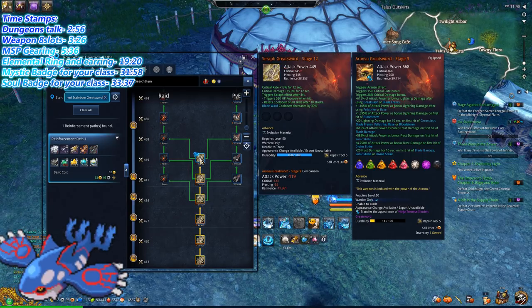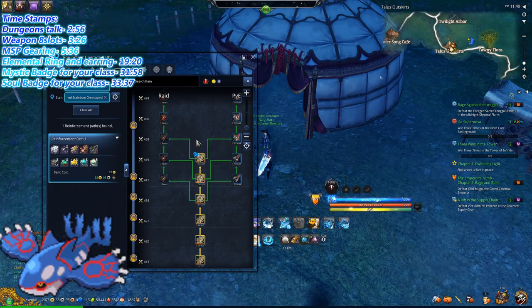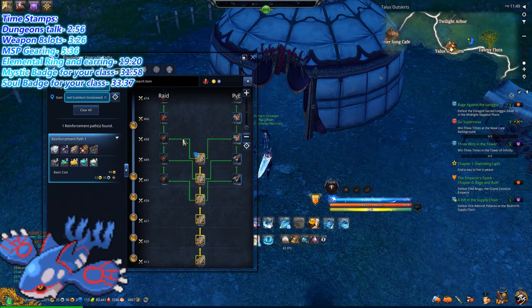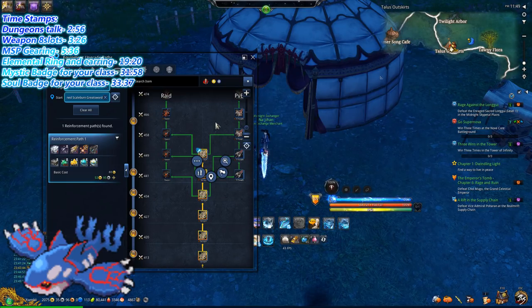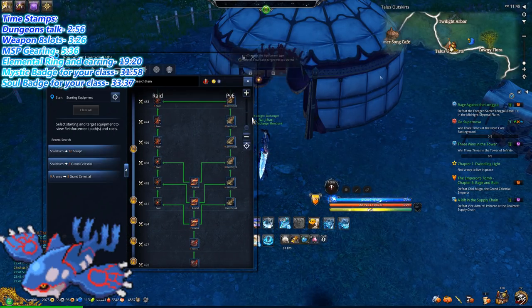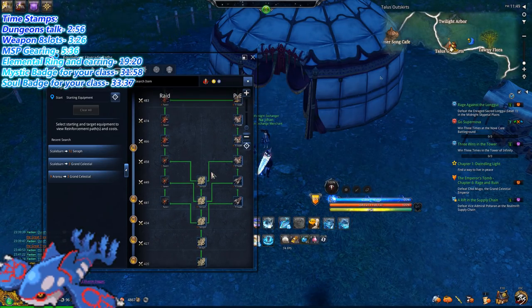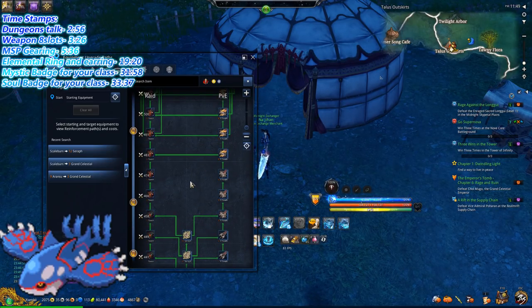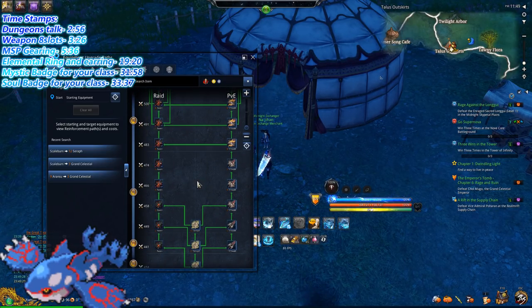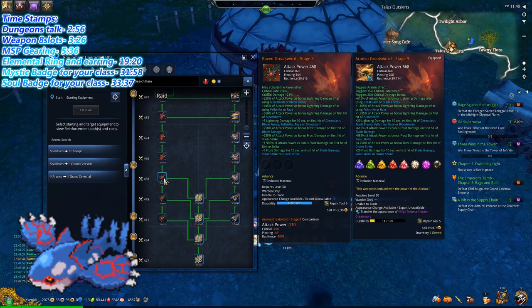Get your weapon up to Seraph or Baleful 12 as quickly as possible, and then break through straight to Raven. The reason I say go straight to Raven is that the Riftlock and Dawnforge weapons are not worth it anymore — unless you're really trying to min-max. I'd say go straight for Raven.